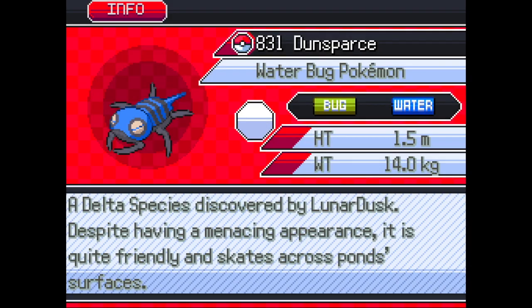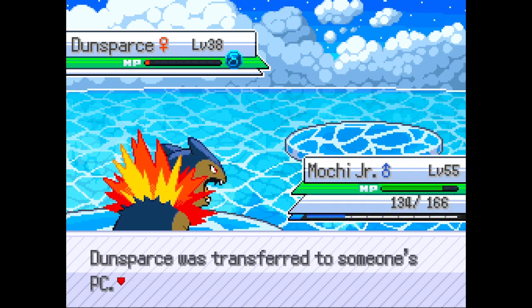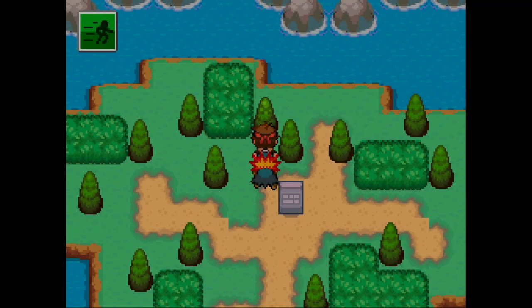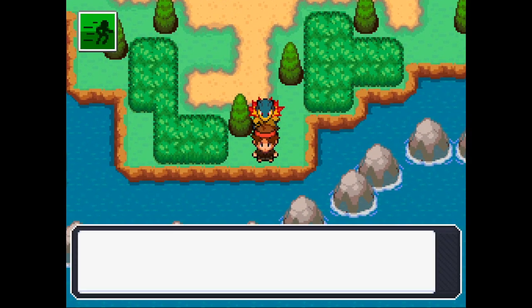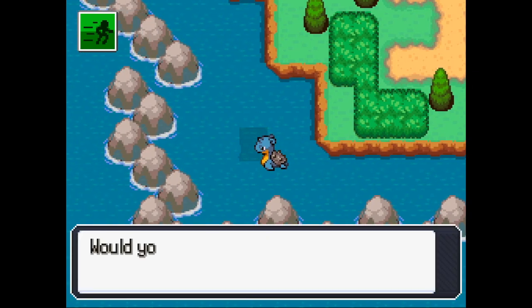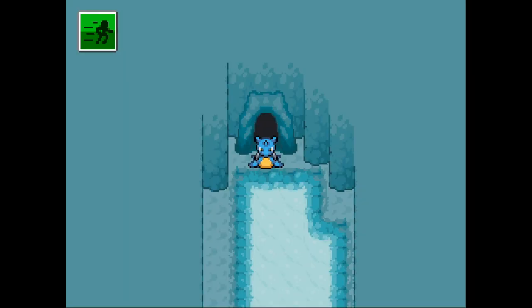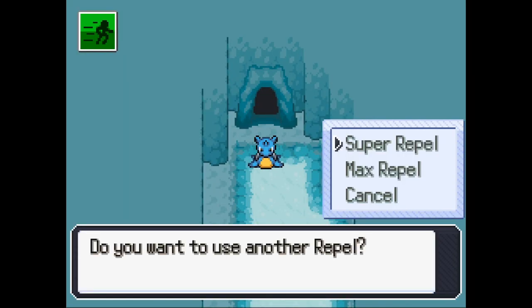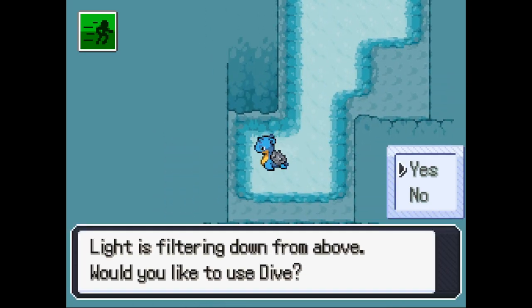Last night I went off camera and I caught stuff and traded my Axew or Axew Chopper for a delta Lotad which I fully evolved. I did a little event where I had to get honey and I caught a delta Ambipom and evolved it, which is super cool. I also caught a delta Clamperl just now in the World Islands, so you can find two delta Pokemon in the World Islands.